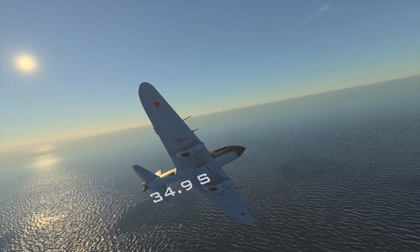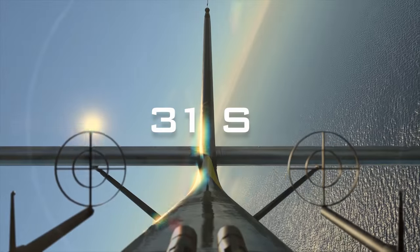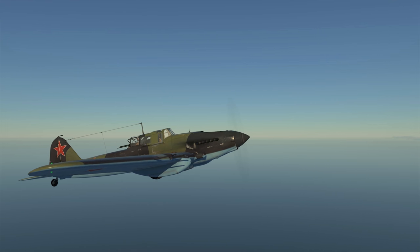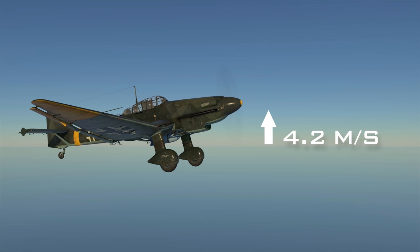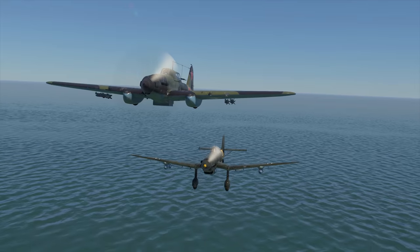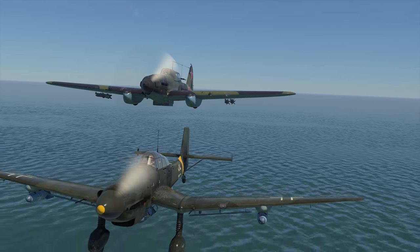What about turn rates? 34.9 seconds on the IL-2 and 31 seconds on the Junkers. Climb rates are also nothing to be amazed at: 8.6 meters per second on the Soviet machine and 4.2 meters on the German one — and that's without any additional weight. It's a tough one, but the IL-2 claims the first round. It is marginally better at flying.